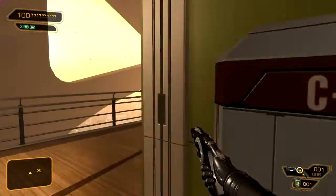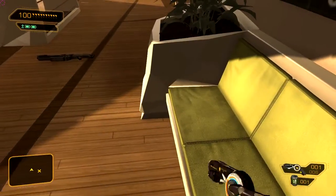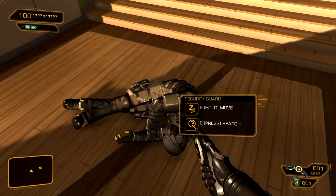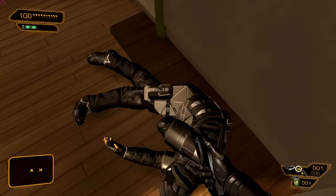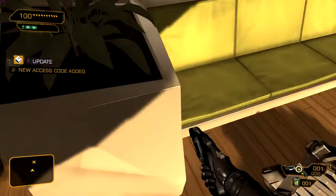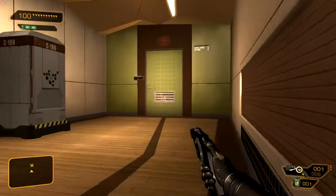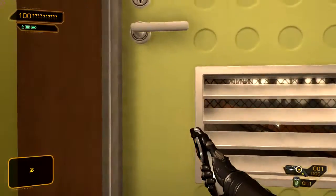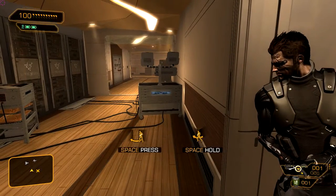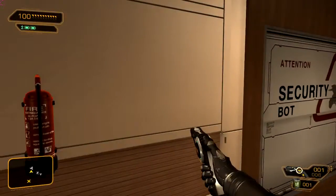Before I go through the vent, let me check the other route. I don't know if it's okay - I've maxed out a fragmentation mine. I got a pocket secretary - the data core back room code is top secret, no one must know it - it's zero seven zero three. I'm assuming that's what this thing is. I really want to hack that thing, security rating four or not. Okay, this is where the beams were - security bot room.